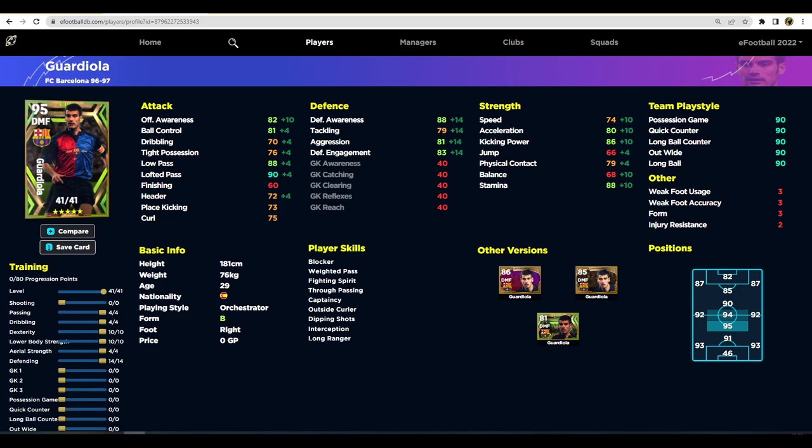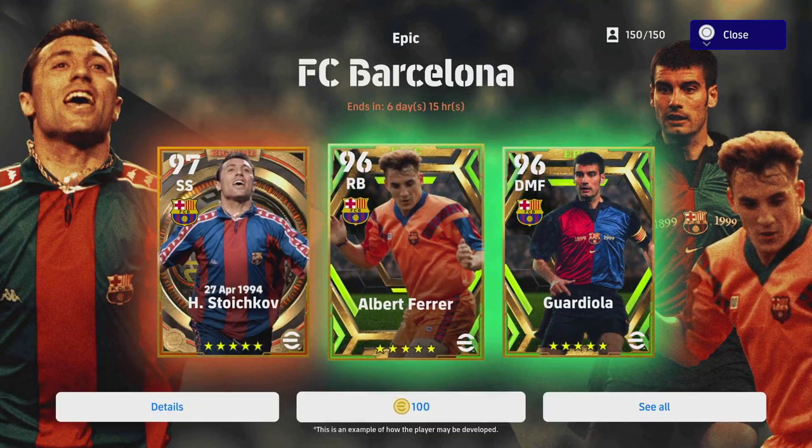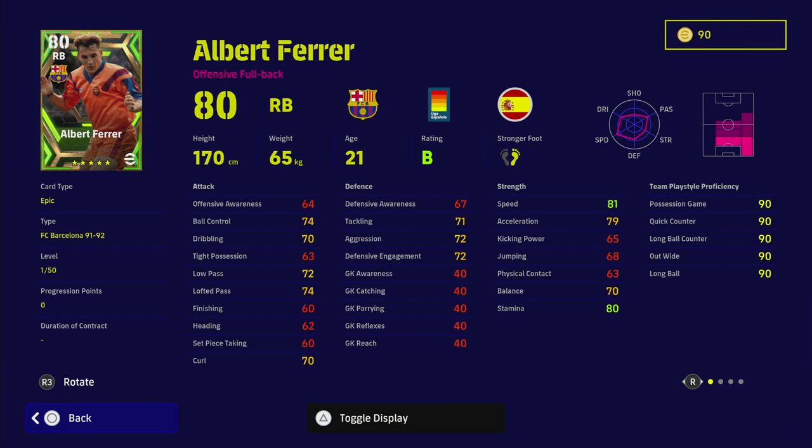You can decide whether to turn him into a little bit more of a monster in midfield - put one more into defending and get it up to 88 defensive awareness. But there are a lot of other DMFs - Declan Rice, Kante, Casemiro, Fabinho - a lot of good players there. Let me know if you're going to spin, and if you do get Pep let me know your thoughts. I'll see if I try and get him - I just have such a stacked team at the moment.